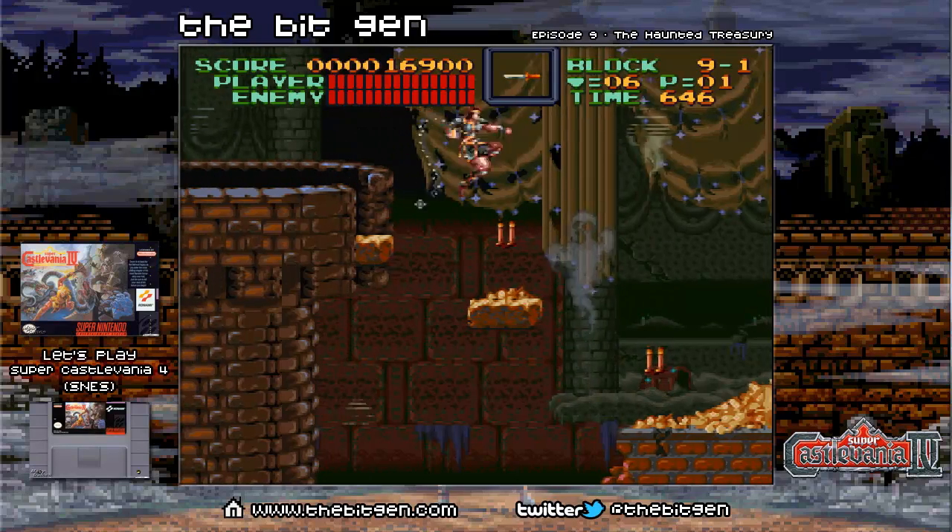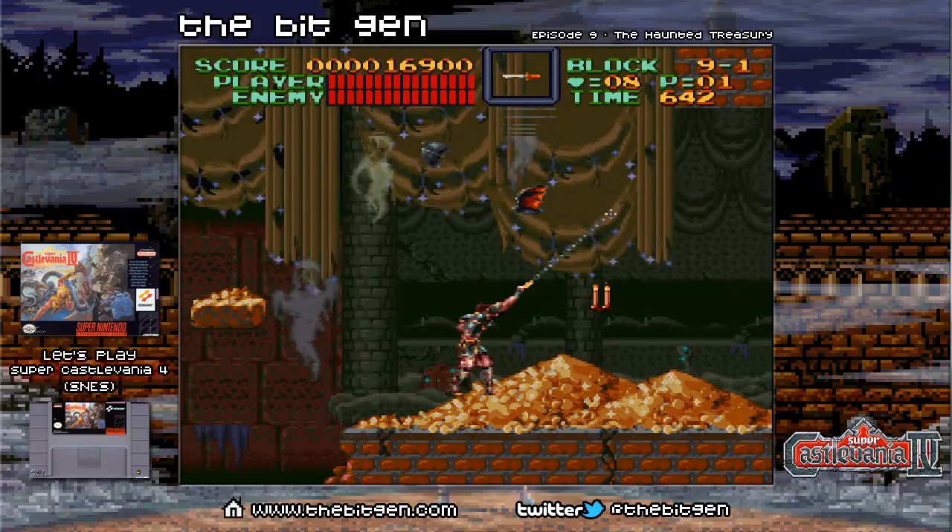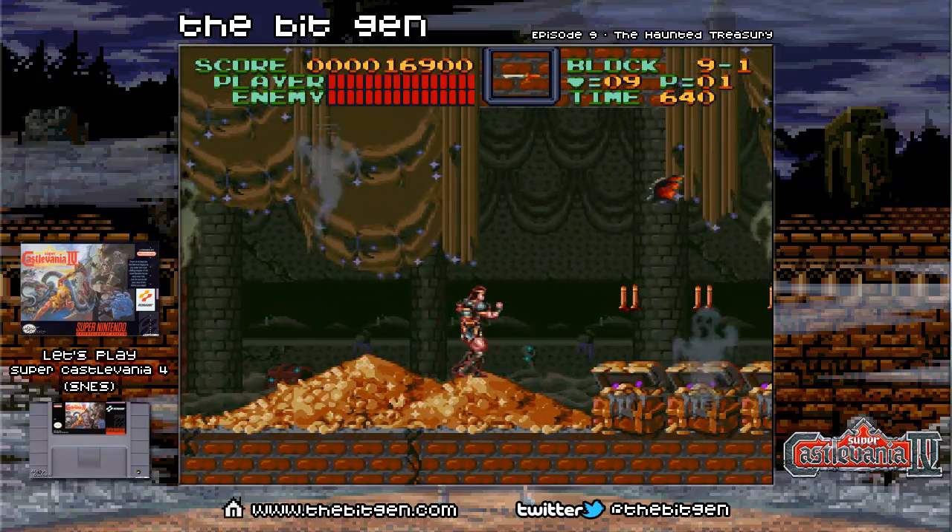Hey everybody and welcome to another episode of Let's Play Super Castlevania 4. My name is Tony with the BitGen and today we are on stage 9, The Haunted Treasury.